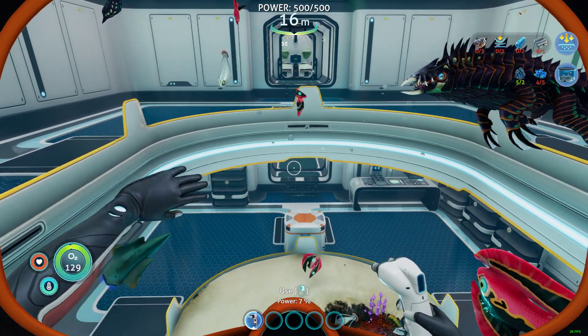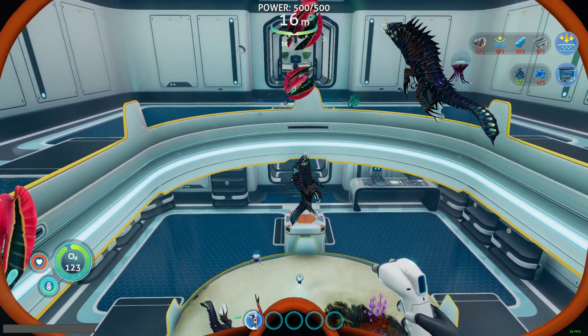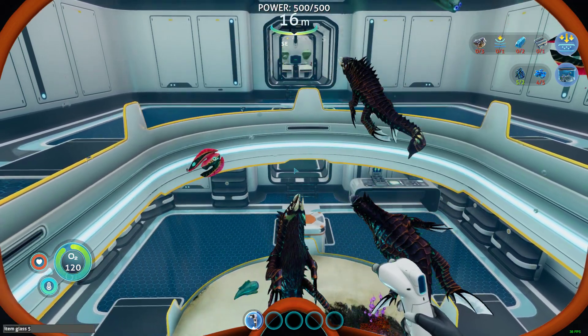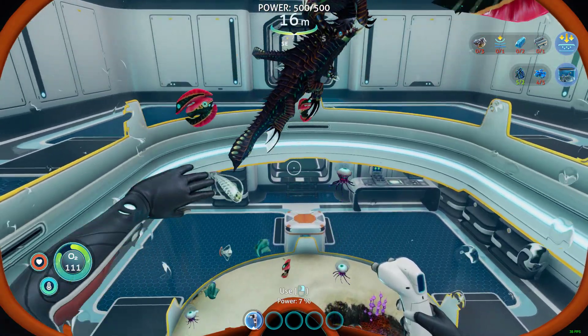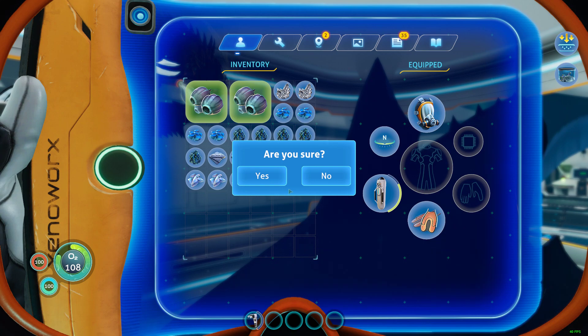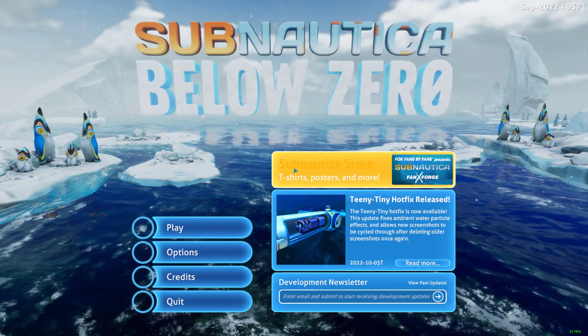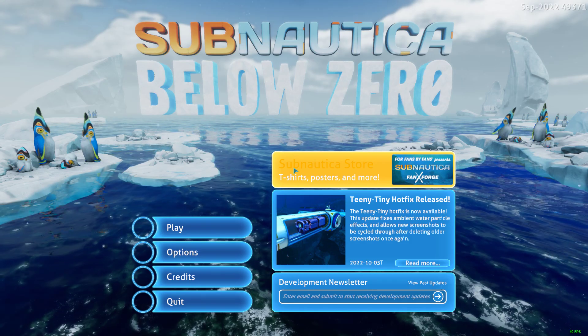You said squid sharks have an egg? Yes. And so do glow whale — not glow squid, glow whale. Honestly, I really like how the egg looks. The squid shark egg is cool. Do you wanna talk about it? When was the last one you saved? Just a second ago. Bye.